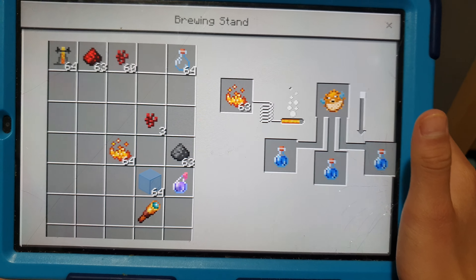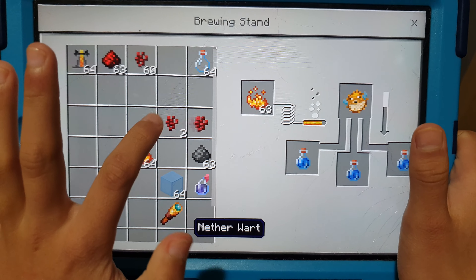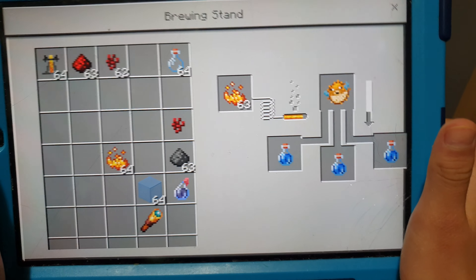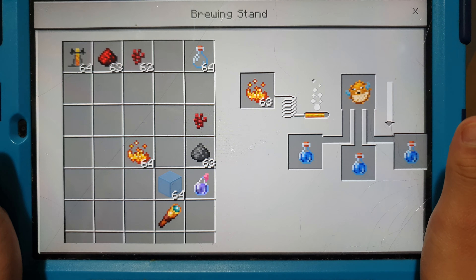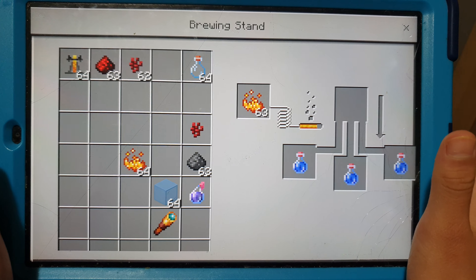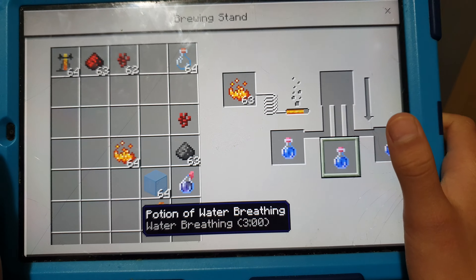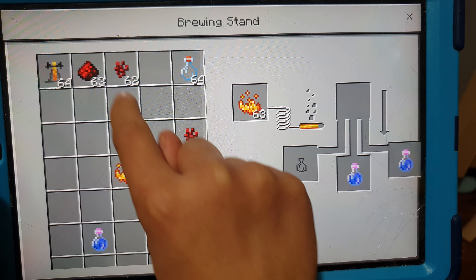Why puffer fish? I don't know, just how it is. Yes, you can add other things too. Do they have a timing for the water breathing potion? Yes, so the shorter one has more of the effect, but the longer one lasts longer. You can see water breathing is three minutes here.